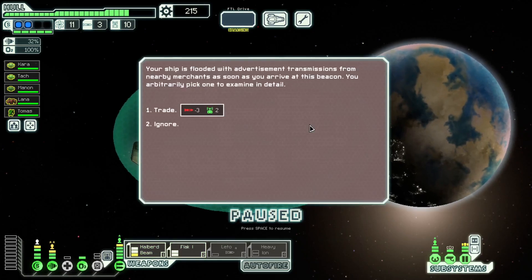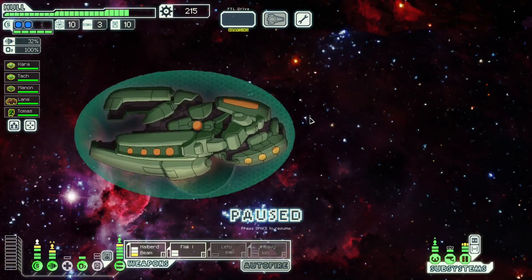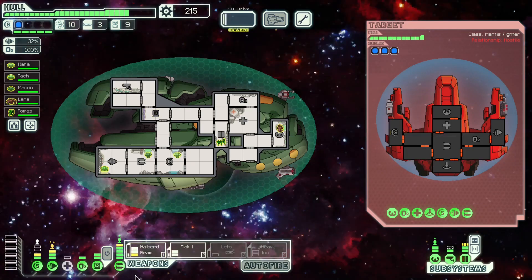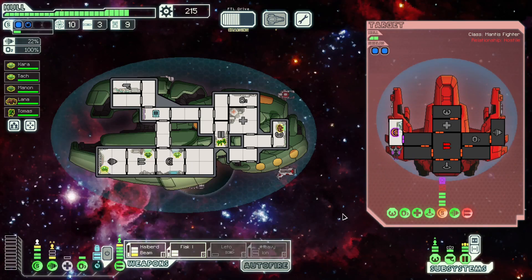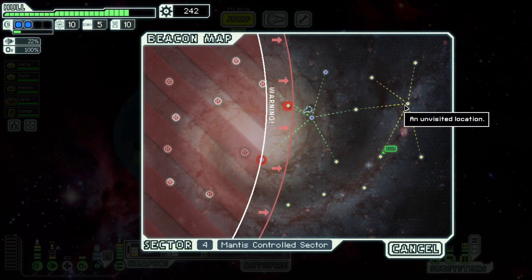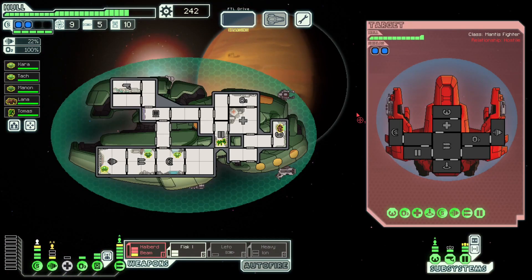There's potentially two stores in the Mantis sector. We're going to hack shields here — this ship is quite dangerous, with good weapons and three shield bubbles. We can put the flak and halberd beam into weapons — our Zoltan shield will fully absorb our first barrage, and that's all we need it to do. Goodbye to all of your weapons. I'll look up in this top corner — I think there's more beacons up here. Odds are we won't find another store in this sector, but maybe we get lucky.